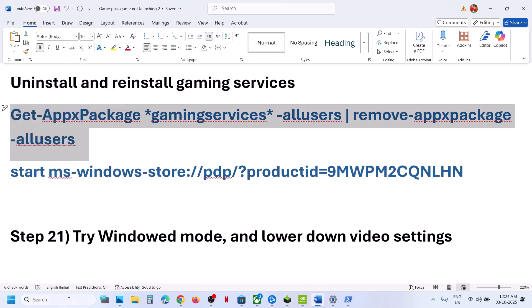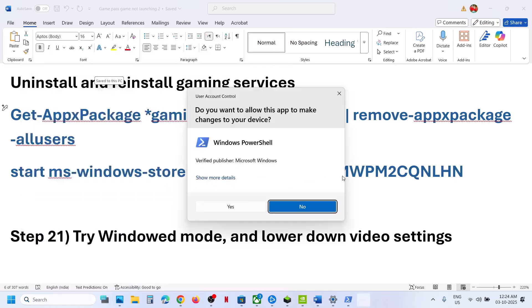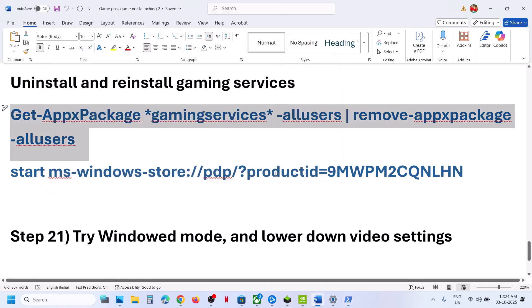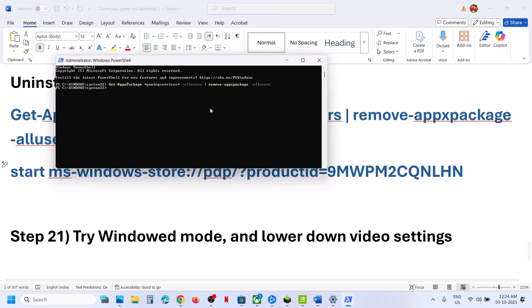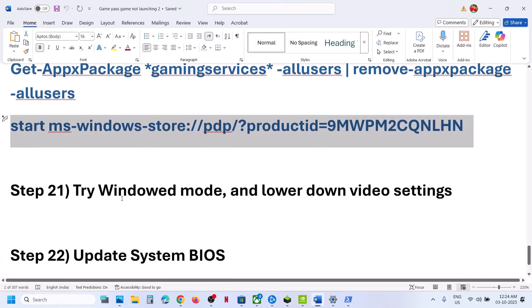To uninstall and reinstall Gaming Services, copy the first command from the video description, open PowerShell as Administrator, paste the command, and hit Enter — this will uninstall Gaming Services. Then copy the second command, paste it in the same window, and hit Enter — this will open the Store where you can click Install. Let the installation complete to 100%, then relaunch the Xbox app and Microsoft Store, and then launch the game.